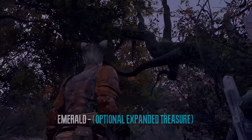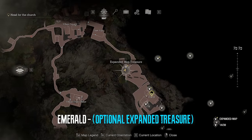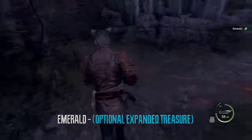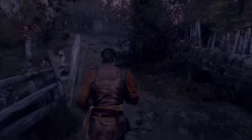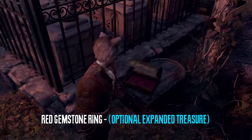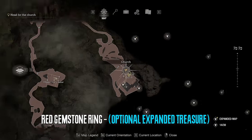In the church graveyard we can find an expanded treasure map treasure — just look up at the golden container and shoot it. In the same area, next to the church entrance to the left, we can find another DLC treasure.